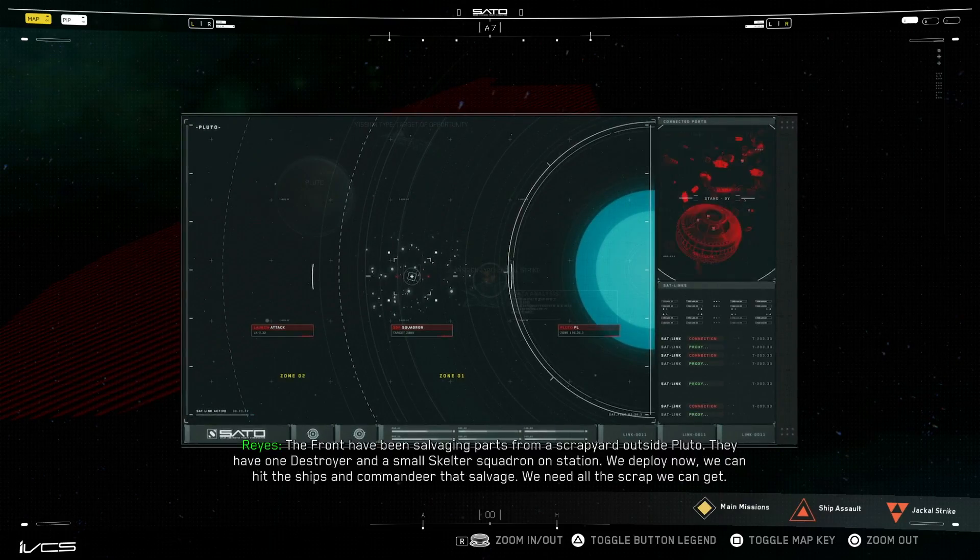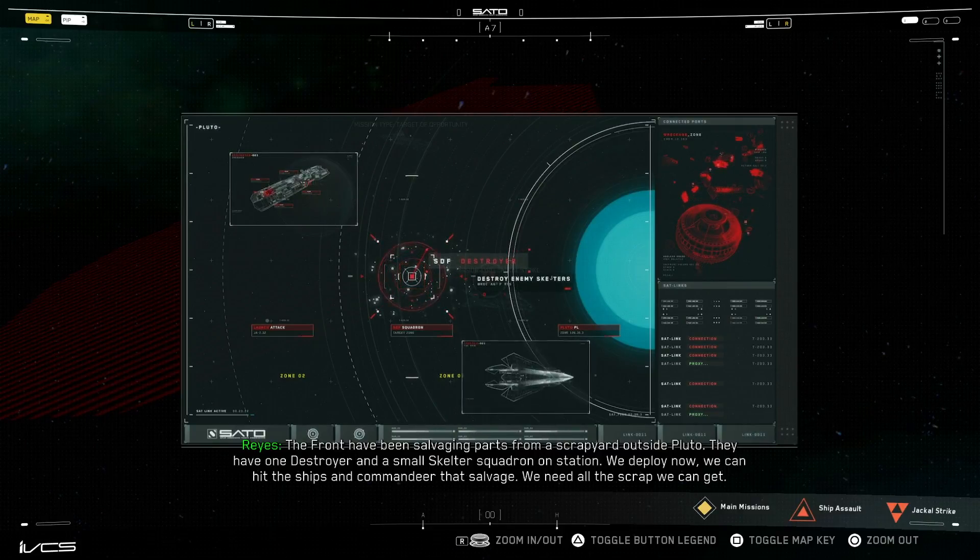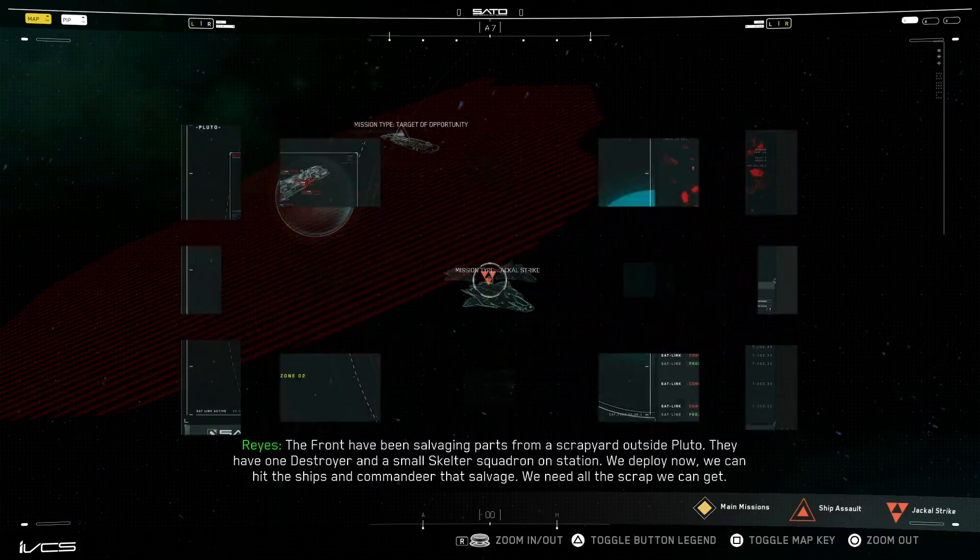The front have been salvaging parts from a scrapyard outside Pluto. They have one destroyer and a small skelter squadron on station. We deploy now, we can hit the ships and commandeer that salvage. We need all the scrap we can get.